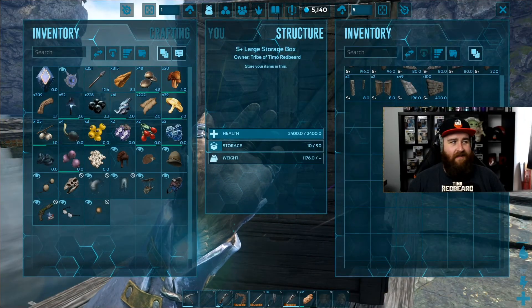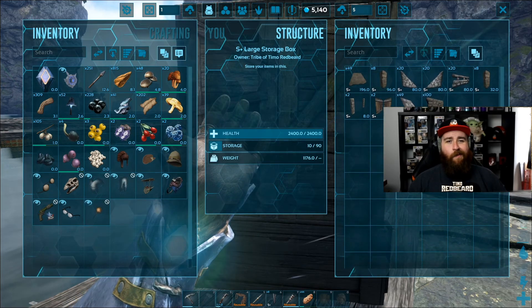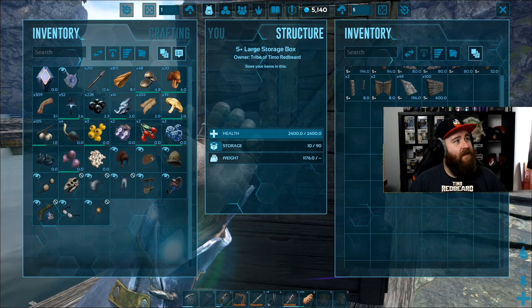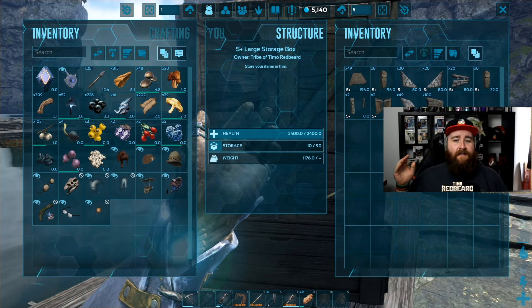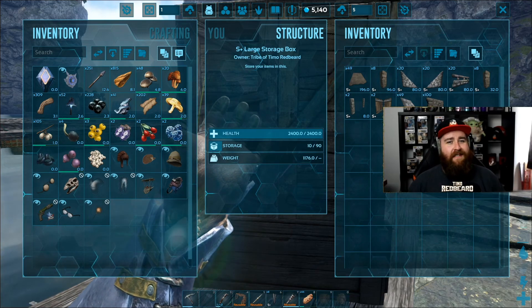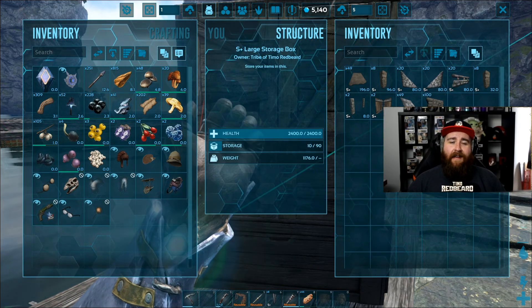All right, here we are. We've grabbed some building materials — went and hit a bunch of stone, a bit of wood, a bit of thatch. We're gonna do a little bit of a build here. What I'm gonna do is remove the camera and speed this section up massively so that you get to watch the whole process but at speed. I hope you enjoy — catch you afterwards.